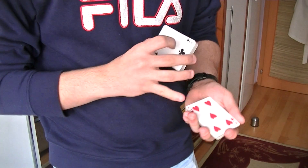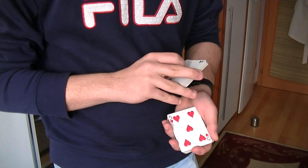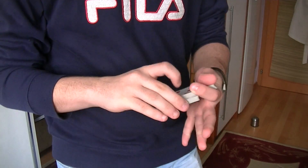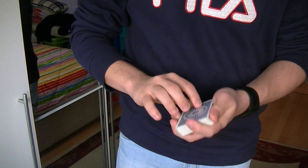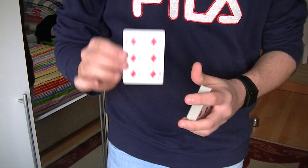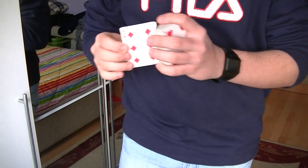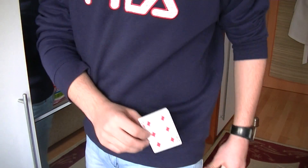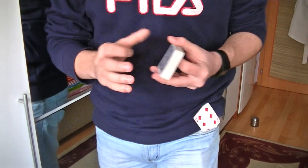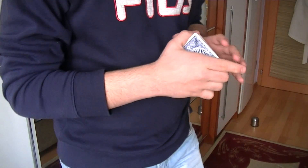Okay, now we are not going to look at the facing-up card. We are going to take a look at the facing-down card. So I'm just going to cut it to the top, and once I have shown you the card, I just want you to memorize it. In this case we have the six of diamonds, so please memorize the card. I'll just take it and place it into my pocket so you can see it the whole time.